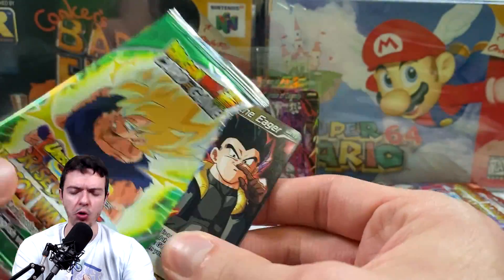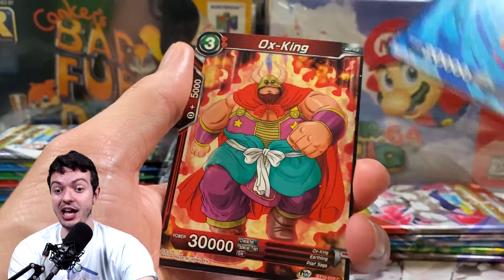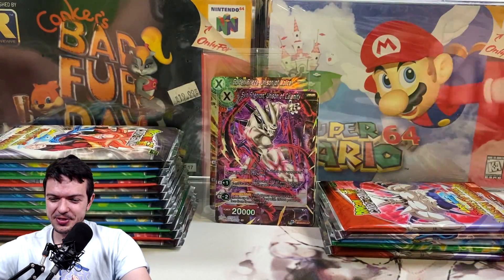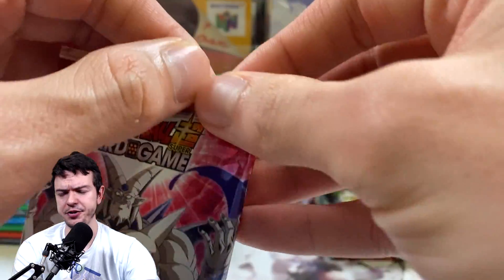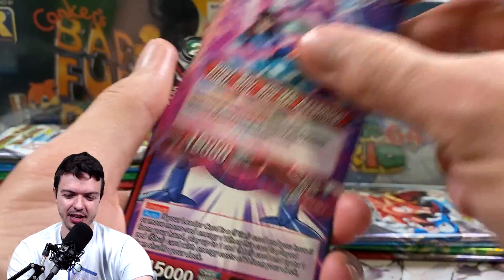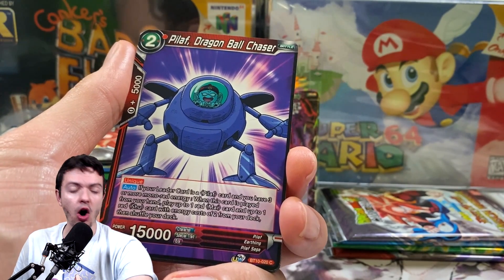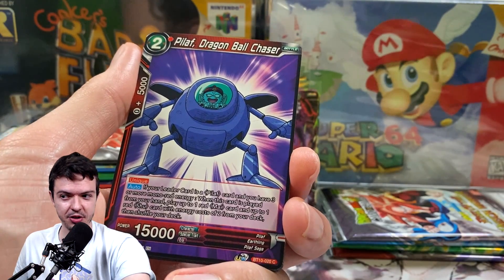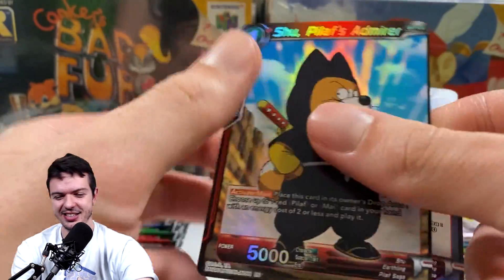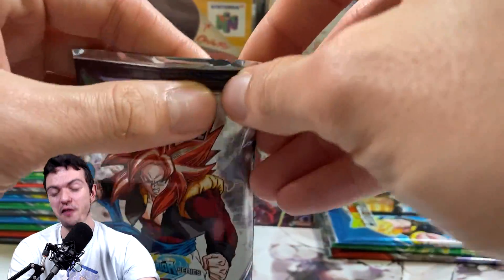Bandai, if you happen to see this video, I recommend making God packs more special — add at least one SPR at the end, or even a secret rare in the back, because that would make a God pack so much more hype. Right now it's like a Dokkan multi-summon where you get all old SSRs instead of the LR you want. I'm hype but I'm bummed.